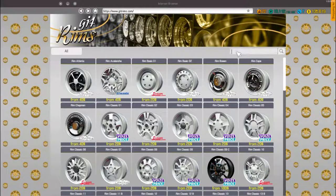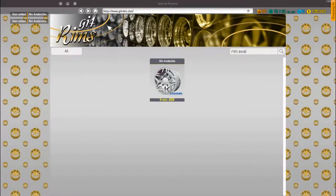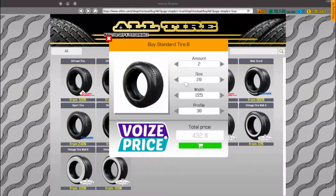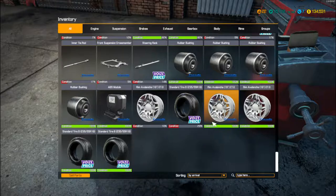We go into the rim shop first. It's a rim, Avalanche - as far as I know we need two, they need to be 19s with ET0. And then we can come back home into the tyre shop, standard tyre B - we definitely want two of those, 19s, 235/55. There we go. I'm just questioning my writing now, but let's just double check - 235, 55, 19s - that was fine, we did get the right ones in the end.